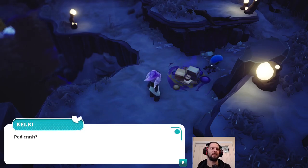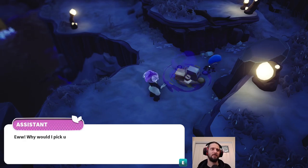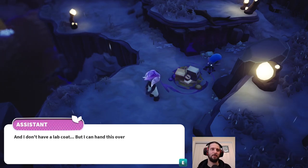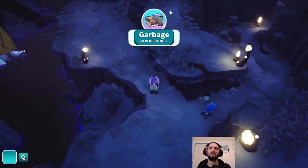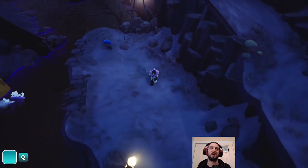'What's this junk doing here? Pod crash? I don't think so. It looks like it's been here for a while. But how? This planet is supposed to be untouched.' Yeah, 547,000 years ago maybe. 'Pick? Ew. Why would I pick up someone else's trash? Research. I'll need a lab coat for that. I don't have a lab coat, but I can hand this over to our actual scientists if they're awake.' Pick up trash. One person's trash is another person's useful item, I guess.